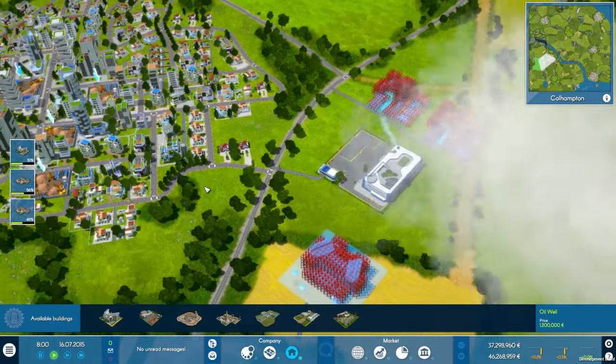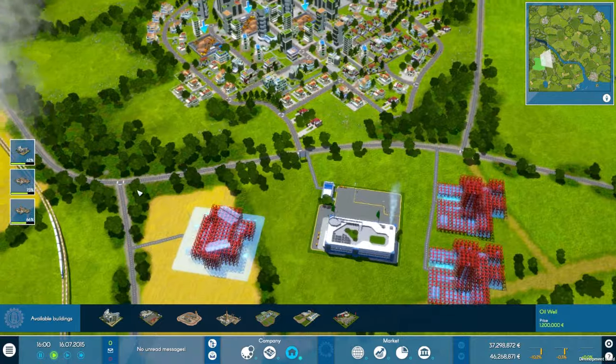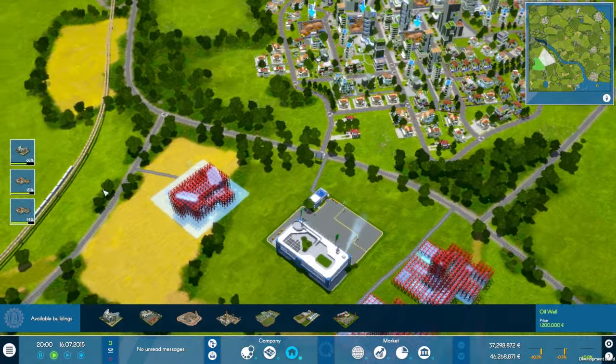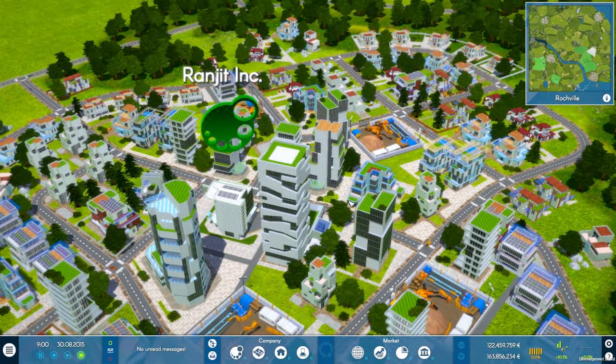You might want to start building your first production facilities. This will be the first step to establish a positive cash flow. The building menu is also available on the control bar at the bottom — you might want to check it out.